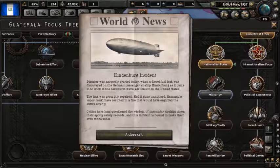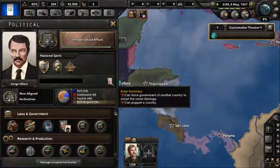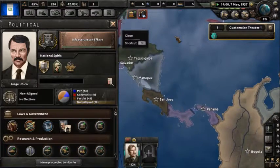Hindenburg incident — disaster was narrowly averted when a diesel fuel leak was discovered on a German passenger airship, the Hindenburg, as it came into dock at Lakehurst Naval Air Station in the United States. The leak was promptly repaired. Had it gone unnoticed, flammable vapor could have resulted in a fire that would have engulfed the entire airship. Critics have long questioned the wisdom of passenger airships given their spotty safety records. If you guys don't know, the Hindenburg actually exploded in real history — so this is an alternate timeline where that didn't happen.